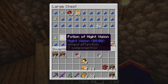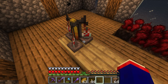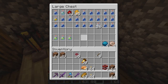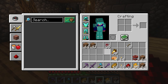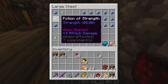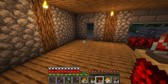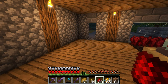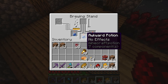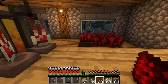Let's go ahead and get our stuff brewing. Adding puffer fish for the water breathing, then I'll take the night vision. I don't know how much I need — 24 minutes should be plenty. Let's make more water breathing and then add the redstone to extend the duration.